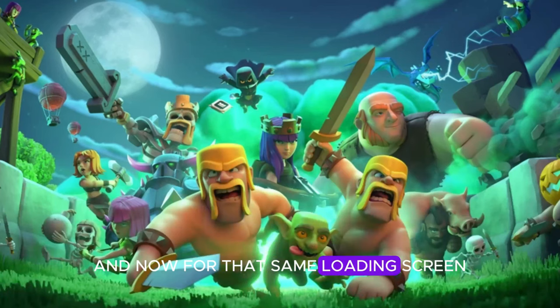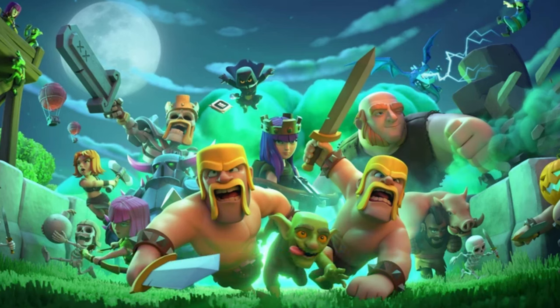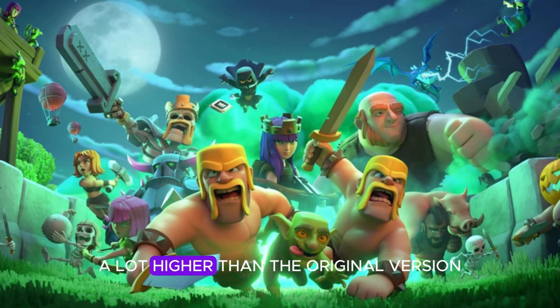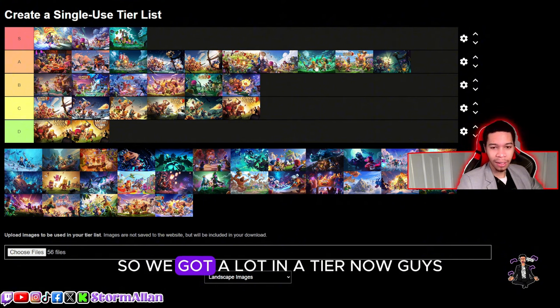For that same loading screen, we got the Halloween version with the skeleton king. I wish we had another version for the queen — it's interesting how we never got one. We got the skeleton king, the headhunter in the back, E-drag replacing the normal dragon, which is cool. I like the colors a bit more — they actually killed the colors for Halloween this time. I'm going to rank the Halloween version a lot higher than the original, putting it in A-tier.